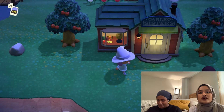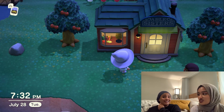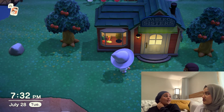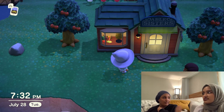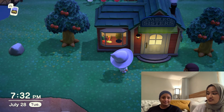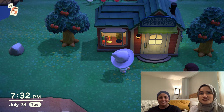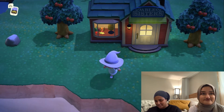Pro tip: if you talk to Sable — who is the sewing sister — talk to her once every single day and she will give you patterns for customizing. It takes a while — like a week later she'll open up to you, give you a pattern, and then the next few days she'll keep giving more. She's shy at first — she's like, 'Leave me alone.'